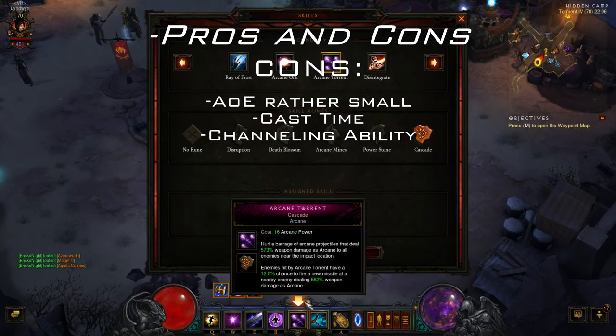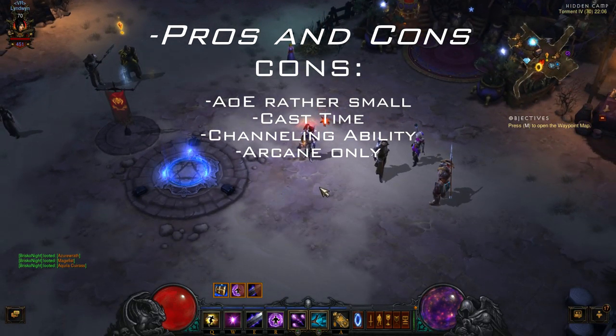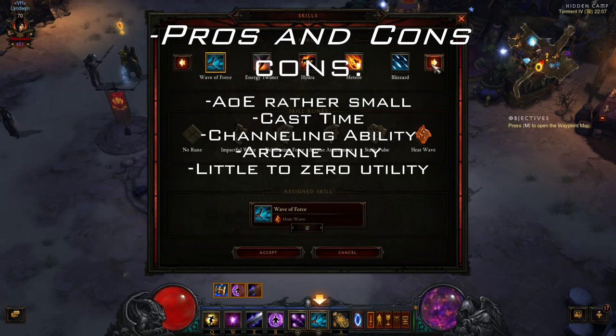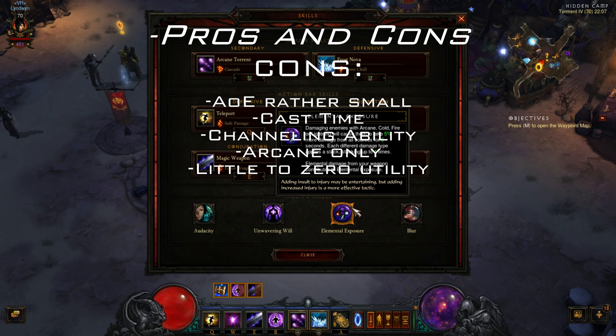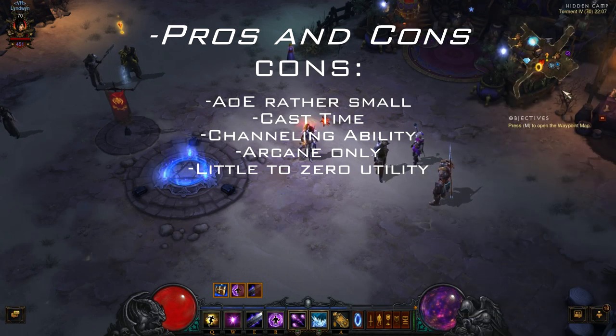Another con is that it's arcane damage only. As you can see, all runes are arcane damage, so you can only stack arcane damage since fire or lightning damage will have no effect whatsoever. Meaning you can't use cool items like the Cindercoat, which are utilized in many other builds. It also has little to zero utility for your group besides your damage. The only other utility I found is the passive Elemental Exposure combined with the four-set of Tal Rasha, which is great for this build.